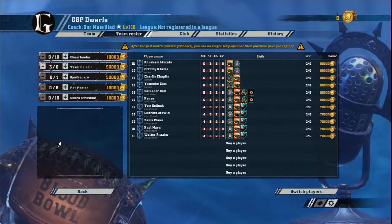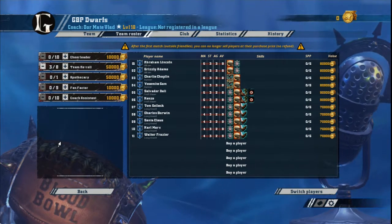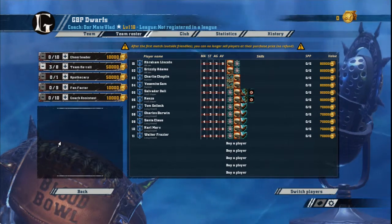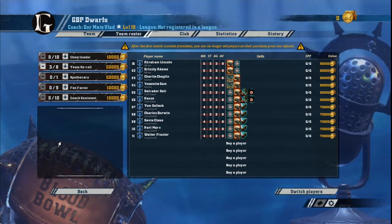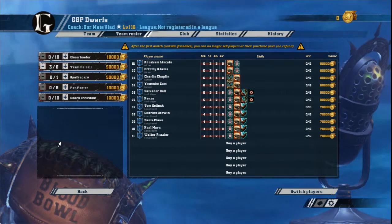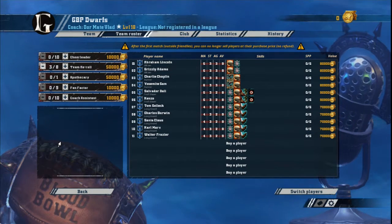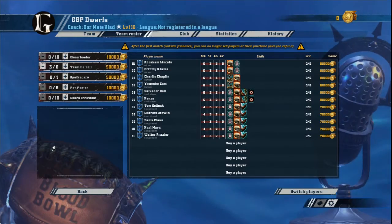Any other players you add in are going to be reserves, to come on and take over from linemen that get knocked down or injured. They're basically just coming on to replace players — that's your team. You don't really need more players after that unless you're looking for reserves. Let's go have a look at the different positions available to a Dwarf player.